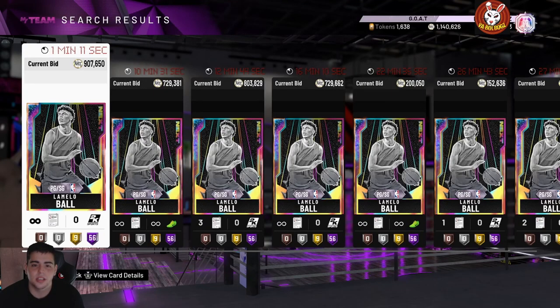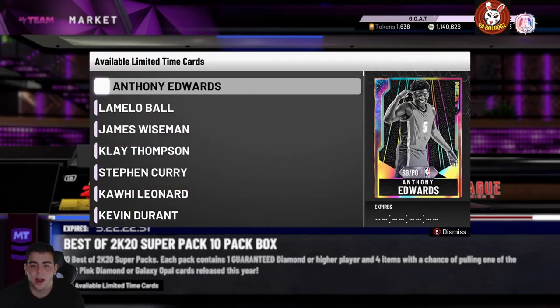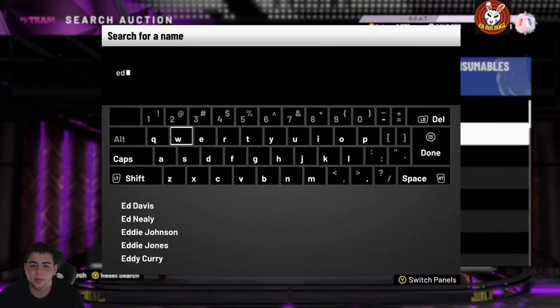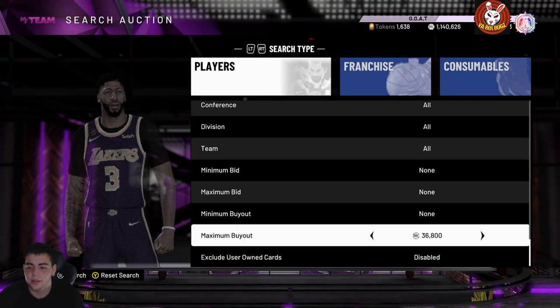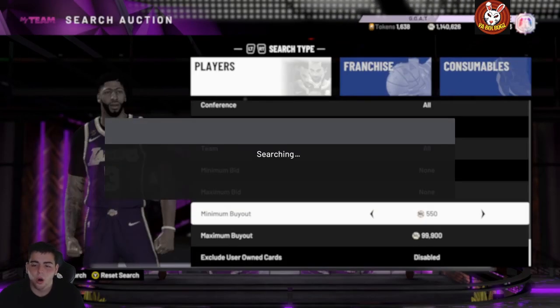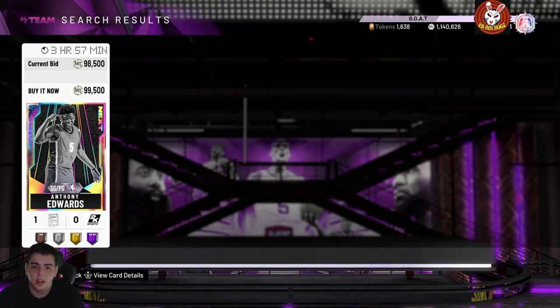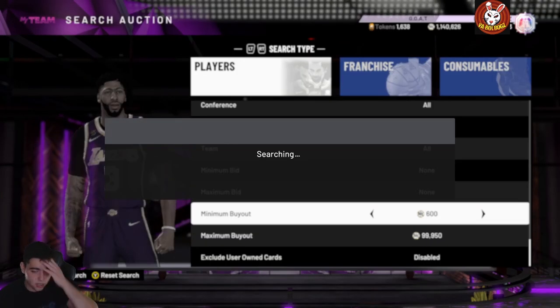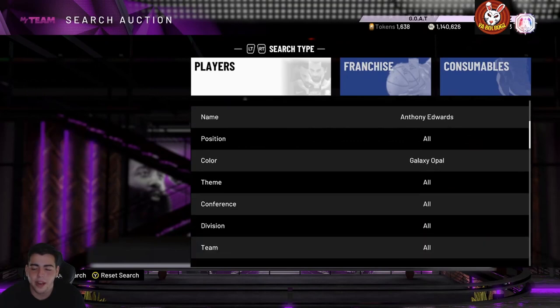One high-tier card that actually did go up — he was around 700,000 MT yesterday and is now rocking around 907,000 MT. These packs are still here for another five days and 22 hours, so I'm confused why some higher-tier cards went up so much. I think most people packed them yesterday, which means prices will go down. Anthony Edwards was 160K all week — the packs came out and he dropped to 99K. He might go back up on Friday.